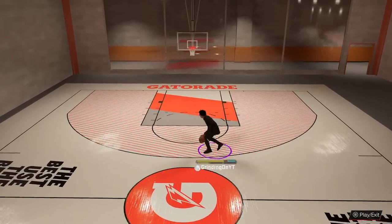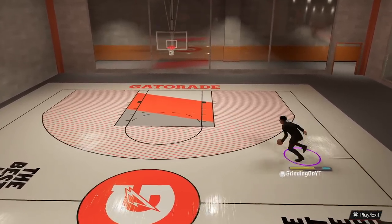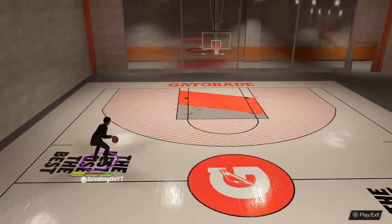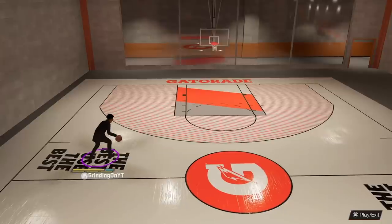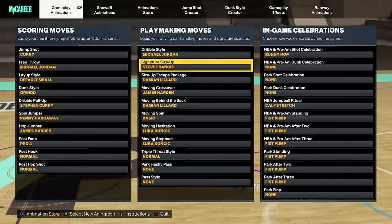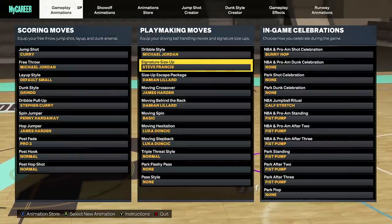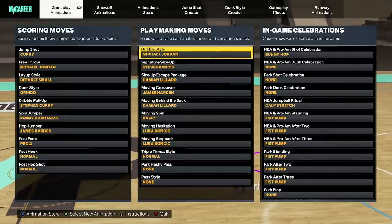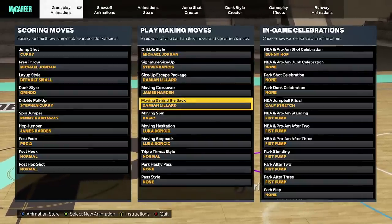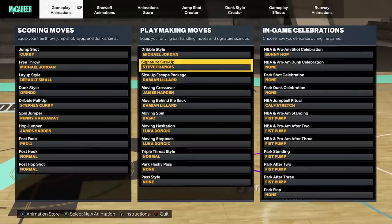That's pretty much it for my taller builds — when you combo it all together it looks something like this. Now let's get into my 6'1 guard builds. I've only been labbing them for about a day or two but I already found some glitchy dribble moves. Here are my dribble moves for my 6'1. The Damian Lillard size up escape is amazing, the Damian Lillard behind the back is amazing, and I can use it on my 6'1 because I have higher than 90 ball handling. The major difference here is signature size up — Steve Francis — and you'll see exactly why in a second.